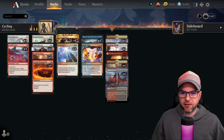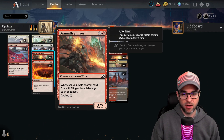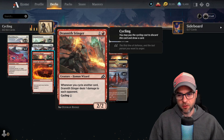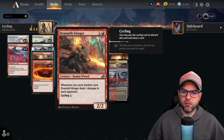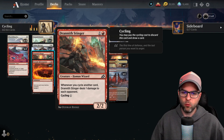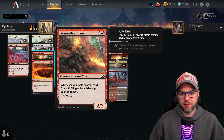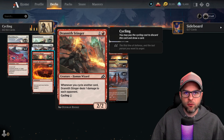Moving along, we get to our last creature: Drannith Stinger. This is another two-drop, 2/2. Whenever we cycle another card, Drannith Stinger deals 1 damage to each opponent. It's nice that it says each opponent, so it will get around things like a Leyline of Sanctity, because it's not targeting your opponent directly. It also has cycling for 1, so it fits the synergy. Drannith Stinger can certainly be important as a way to win the game — it gets a lot of incremental damage in. Resolving this early, the damage really stacks up and often necessitates being answered sooner rather than later by your opponent. It's a different vector of attack — just cycling cards, which we're already doing, and dealing a lot of damage that way. Drannith Stinger was another one of the core cards in the original standard archetype.